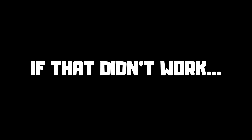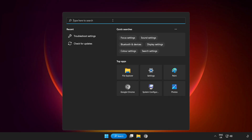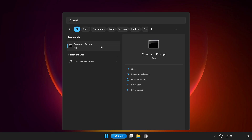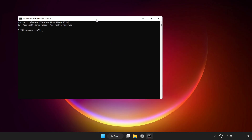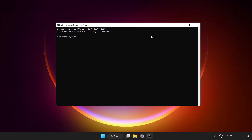If that didn't work, click the search bar and type CMD. Right-click Command Prompt and run as administrator. Type the following commands one by one. First: ipconfig /flushdns.